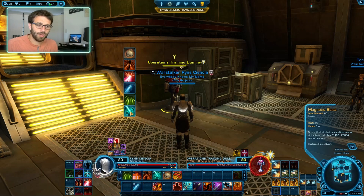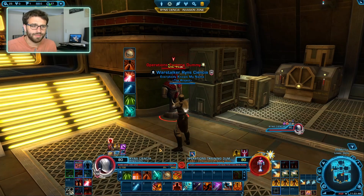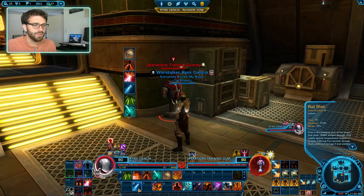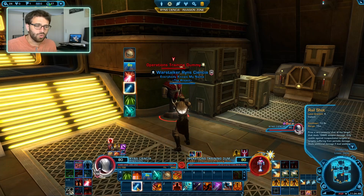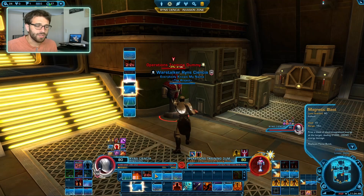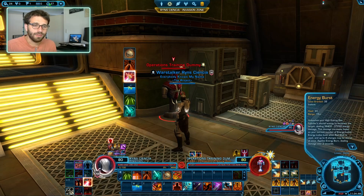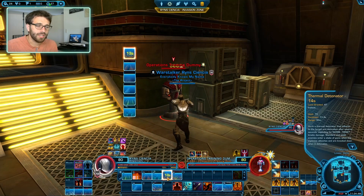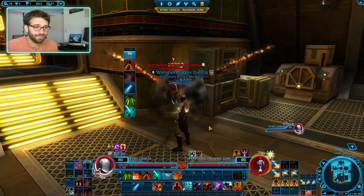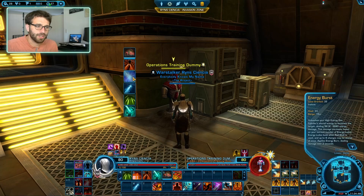Quick recap: Retractable Blade on the target does damage over time. Railshot builds Energy Load stacks and refreshes Retractable Blade. Rocket Punch and Mag Blast reduce the cooldown of Railshot. Use Mag Blast and Rocket Punch every four abilities to maximize Railshot uptime. Once you hit four Energy Loads, use Energy Burst for massive damage. Energy Burst grants four stacks of Power Surge, increasing Thermal Detonator damage by 20%. Priority: Thermal Detonator, Rocket Punch, Energy Burst, Railshot, then Rapid Shots if over 25% heat, then Mag Blast.